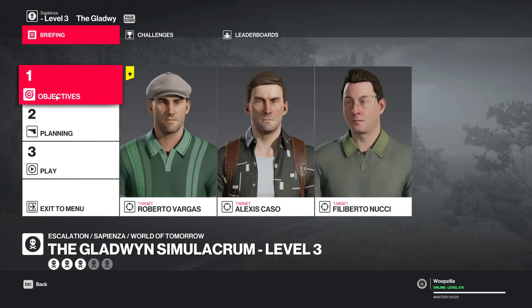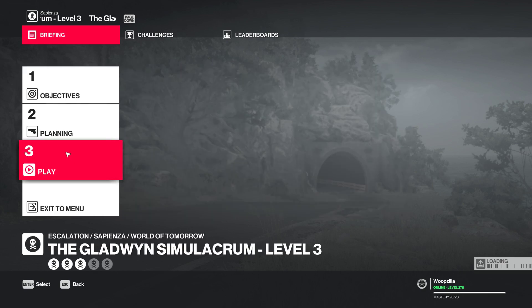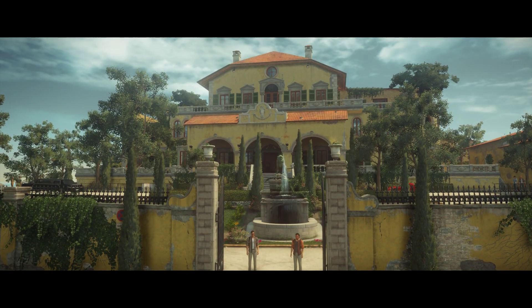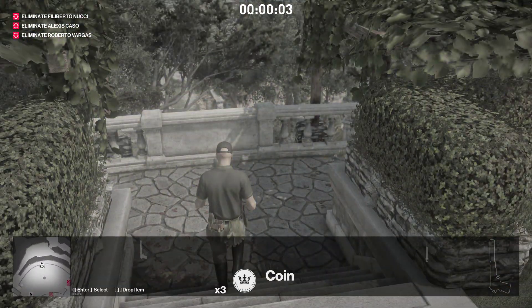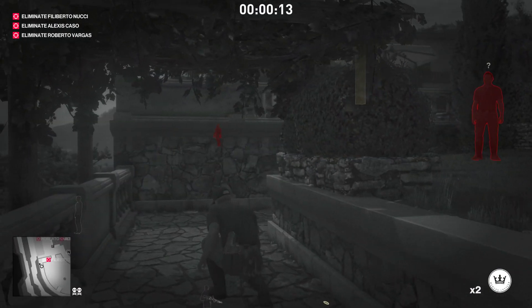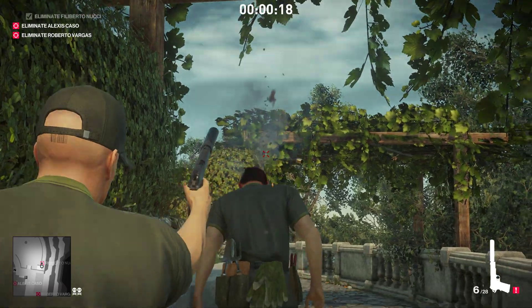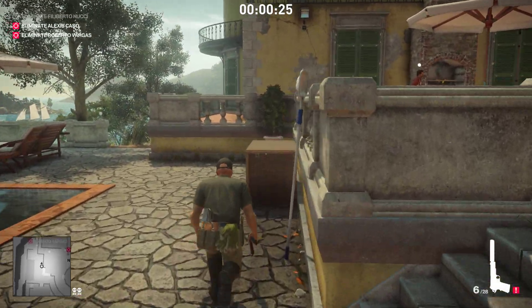Here's where the RNG kind of starts. Same loadout, but now we need to take out the golfing instructor as well. Now I believe maybe if you watch the intro for a little bit, the problem fixes itself. I'm not sure if this is entirely true, but okay — that should be enough. That might affect it because now he's headed over there to check his phone, rather than walking with these guys. Sometimes if you skip the intro too early, he walks with Silvio — you know, teaching golf.